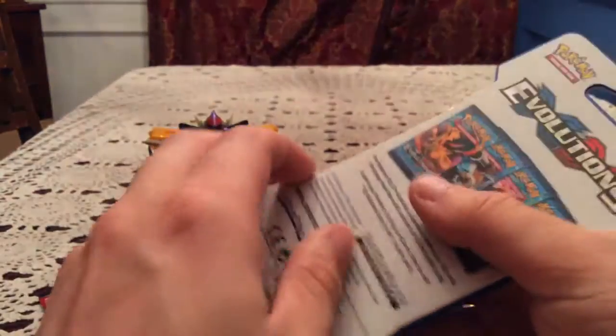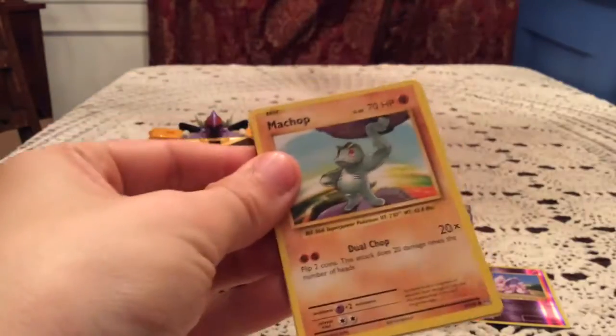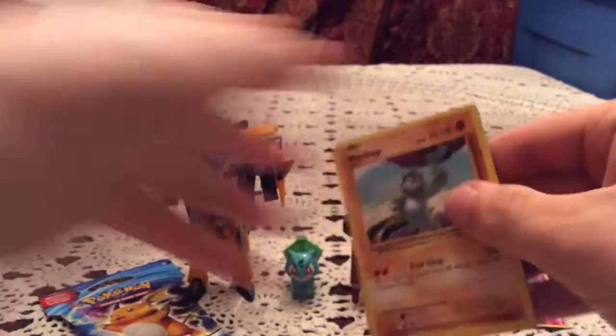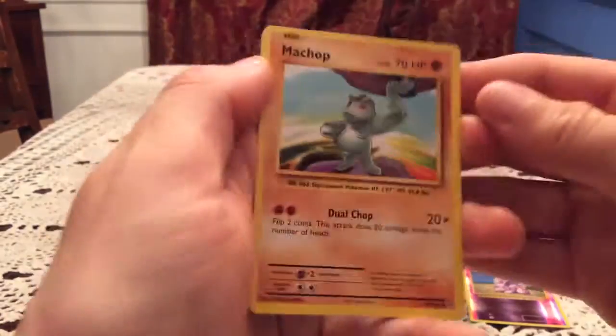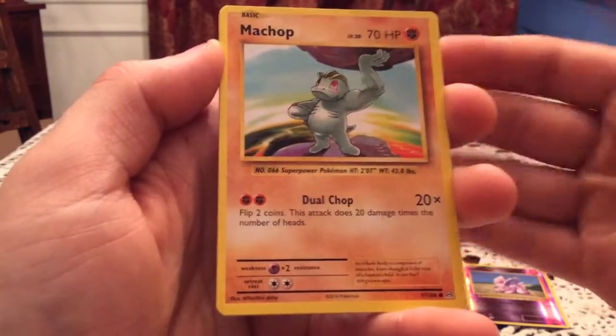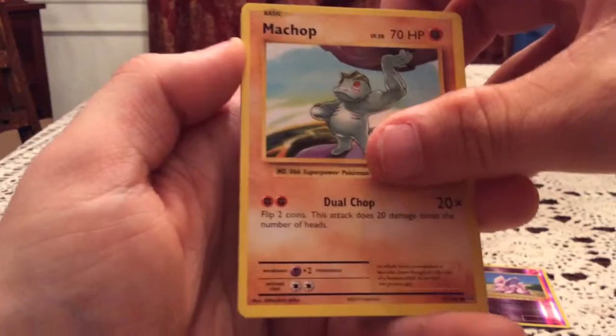Blister number two also has Raichu, and inside we have Mega Venusaur. I think the code cards are a bit of a spoiler as to whether or not you get something good. I'm pretty sure that one means we have something in here — hopefully it's Charizard because I would like that.